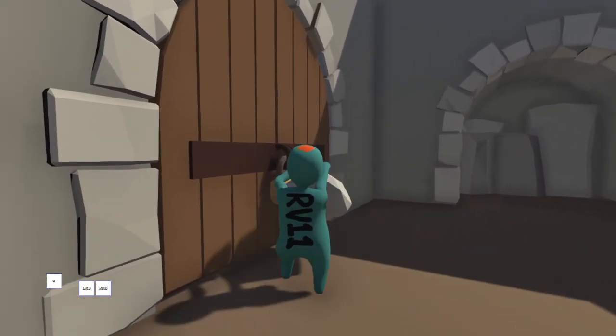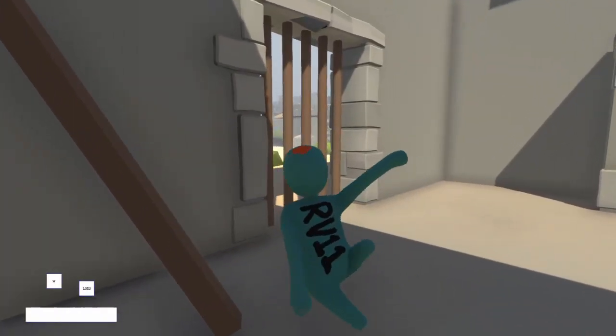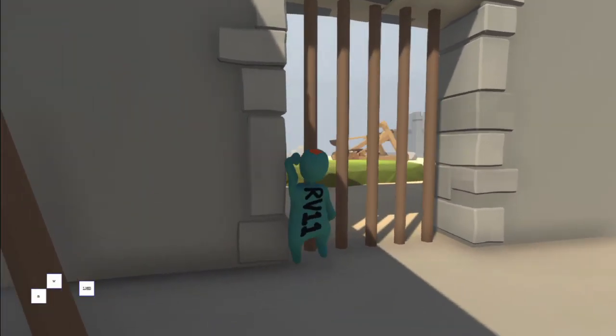Now I'm going to start going over the two different difficult strats that involve the strafe jump. The first involves going through these bars. The idea is you want to try to wedge your arm between the bar and the wall and use it to pry the bar open.